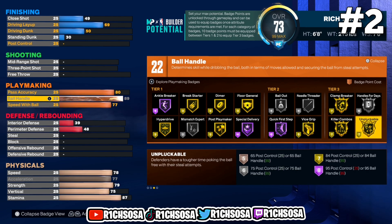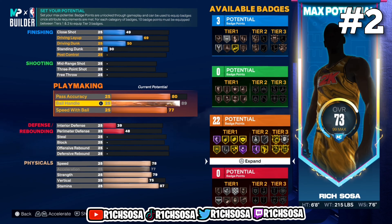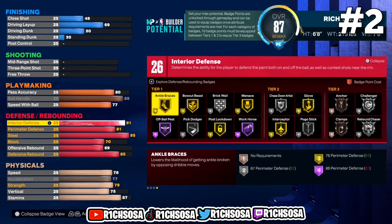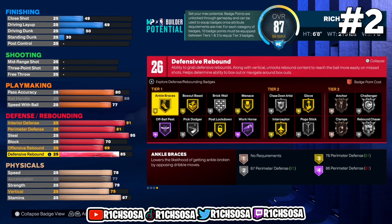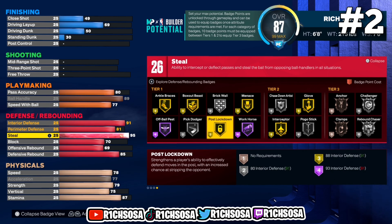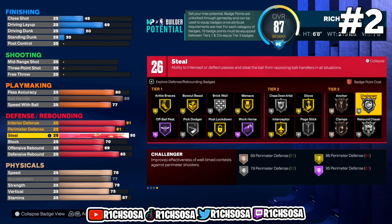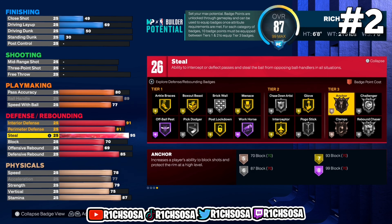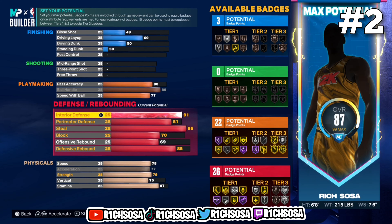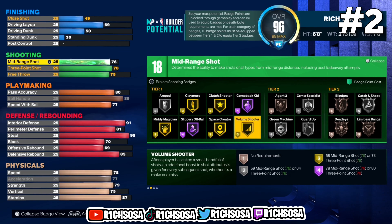With the fact that we are 6-8 I think we're going to be more versatile than anybody would think. Moving on to the defensive end — this is honestly one of the strongest areas of this build. Look at that interior defense, and especially when it comes down to that steal, I feel like we're going to be able to play some pretty solid on-ball defense. When it comes down to the shooting I'm going to go anywhere from 75 to 78 for the mid-range and three-pointer.